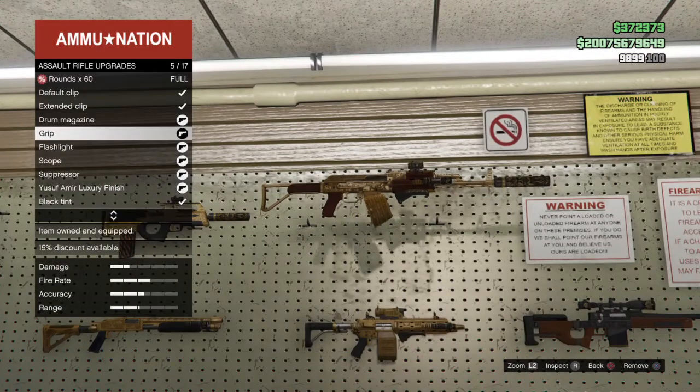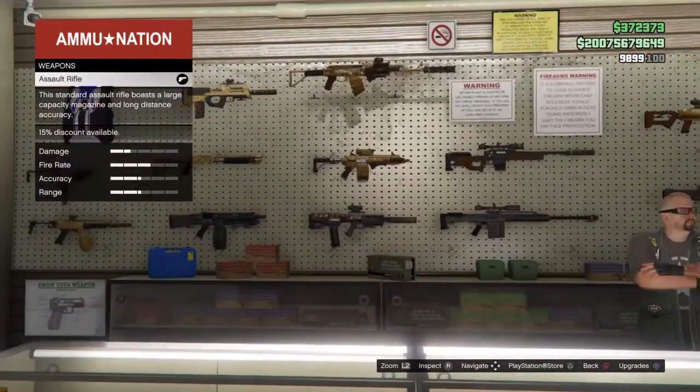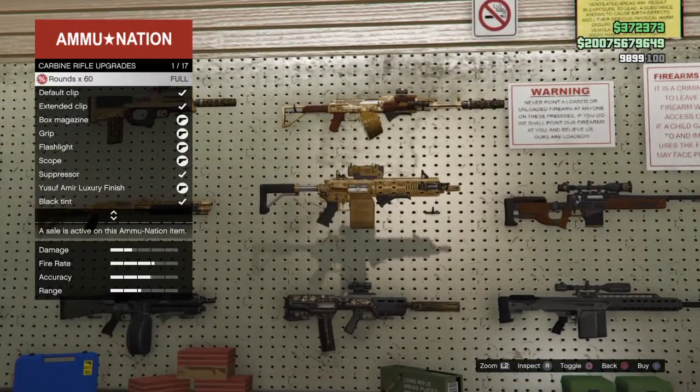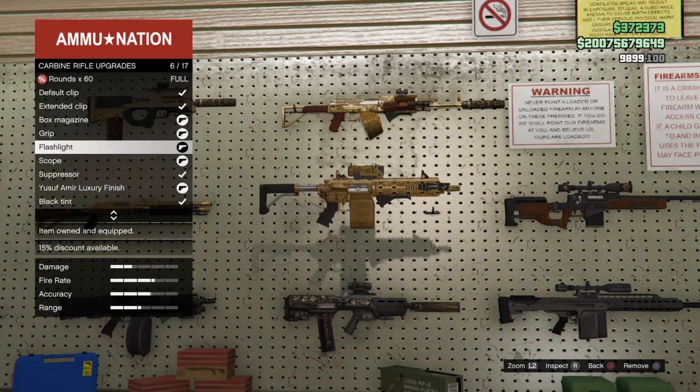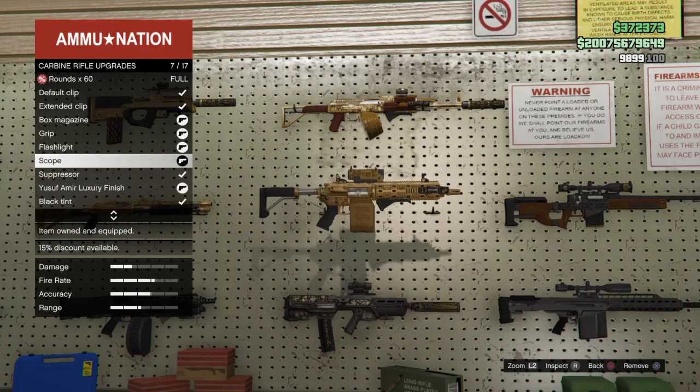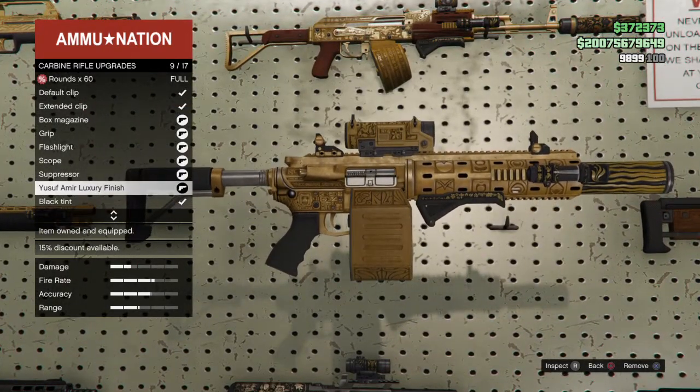Right here we have the drum magazine, grip, flashlight, scope, suppressor, and Yusuf Amir luxury finish for the assault rifle. Right here we have the carbine rifle — we have the box magazine, grip, flashlight, scope, and suppressor, and then we have the Yusuf Amir luxury finish.